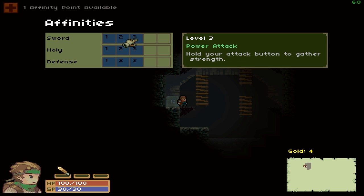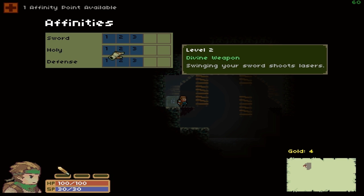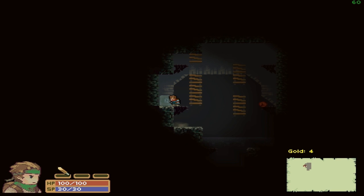There's an overhead slash and a power-up move where you hold attack to gather strength. On holy, there's a divine weapon to shoot lasers — that sounds fantastic — and reincarnate after death at the cost of strength, sort of like nine lives in Isaac. There's also a recharging defensive shield and becoming immune to knockback. I'm going to go with sword again since the down-strike comes in handy.